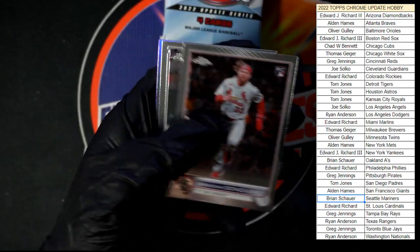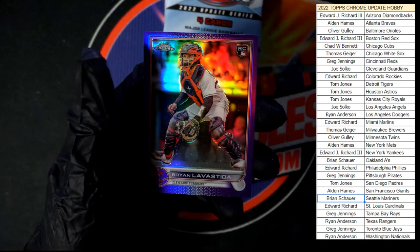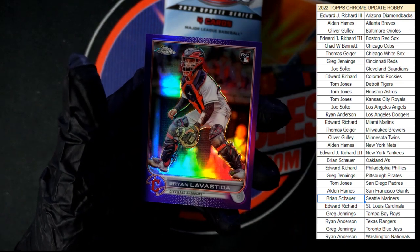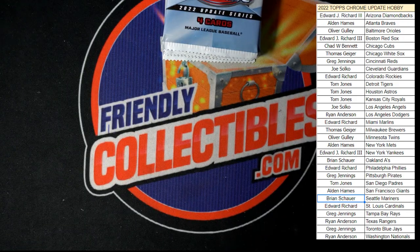We got Donovan, Cortez, Tray Turner refractor, all-star, and La Vestida for the Guardians in purple — going to Joe S.